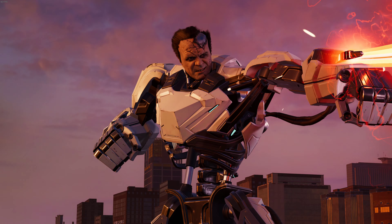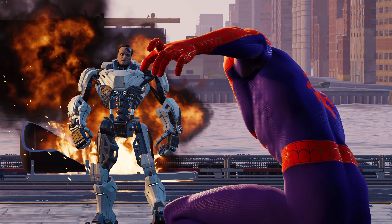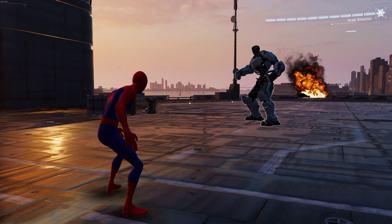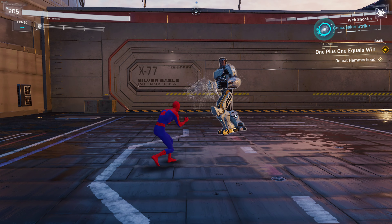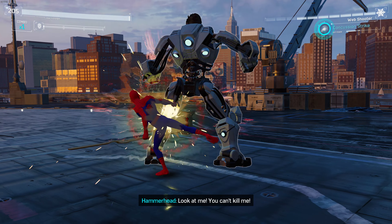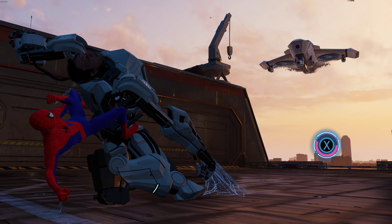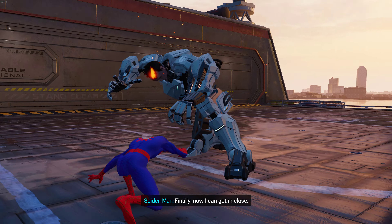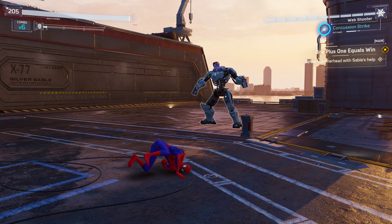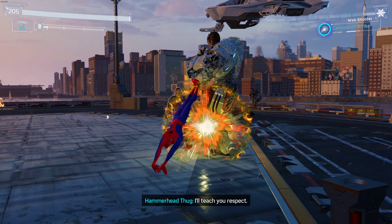Hammerhead arrives. Spider-Man spots him. Hammerhead mocks their teaming up, saying it won't do any good. Spider-Man calls for Sable's help, but the laser is down. Hammerhead taunts that he can't be killed. Sable calls for the laser to return online. Spider-Man gets in close as Hammerhead demands reinforcements.